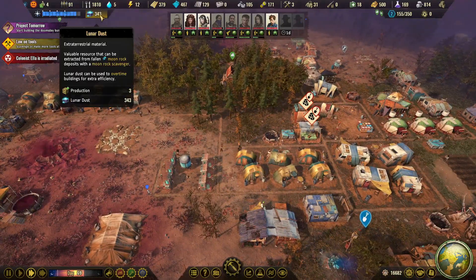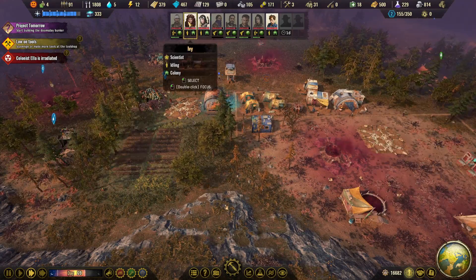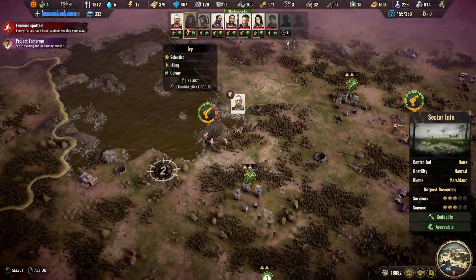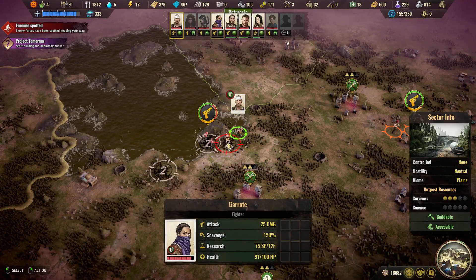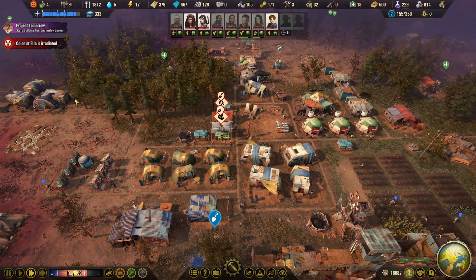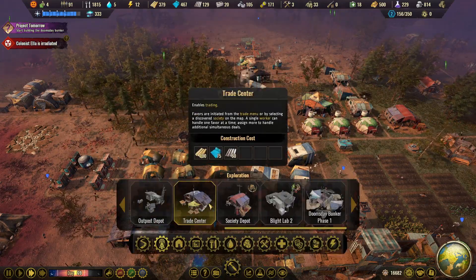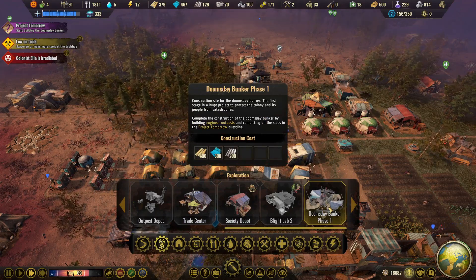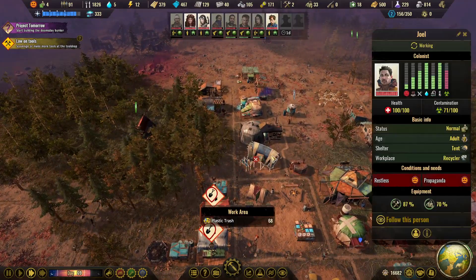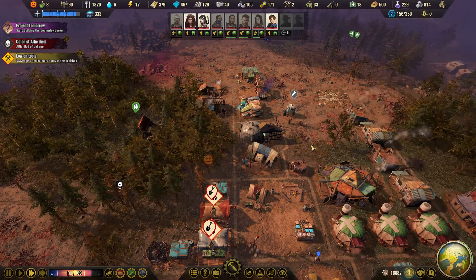Plenty of moon dust, so maybe we can immediately speed up the concrete collection to get some extra concrete. This one is already attacking and winning, and this one will help out next turn — great. We have to start a doomsday bunker by the way: phase one needs 400 wood, 300 plastics, and 200 metal. We don't have that, but we might get it at some point.